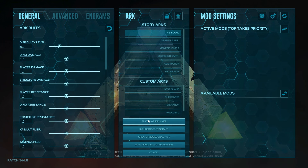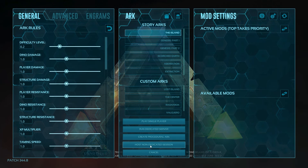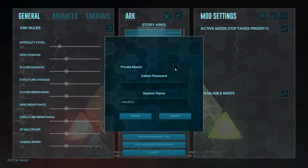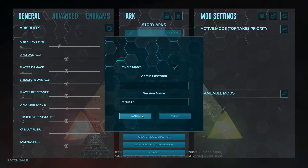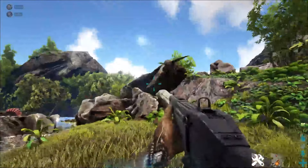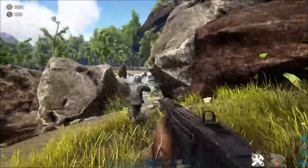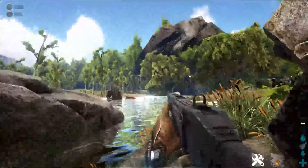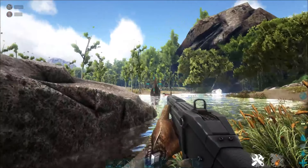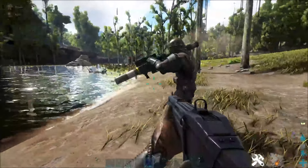The next option is hosting servers. You can do this on your own without a third party by making a non-dedicated session. In the main menu, select host/local and then select to host a non-dedicated server. This has a unique caveat known as a tether, which forces all players to be within a minimum distance from the server host — otherwise known as the person that created the room. If players get too far away, they'll end up getting transported back to the host.